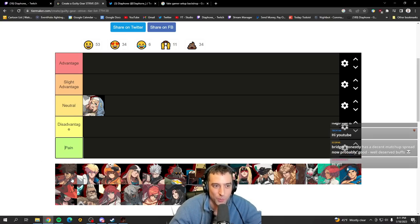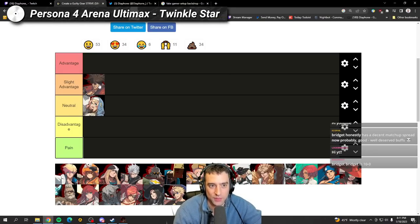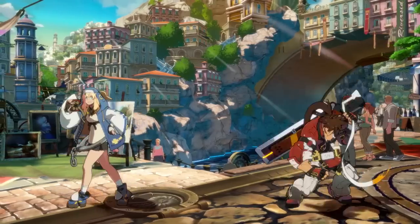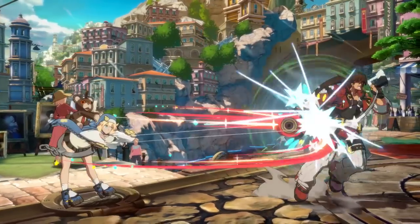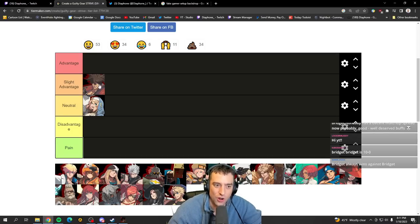First up we have Sol. I actually think it's a slight advantage for Bridget. She has some tools that are really good against Sol — specifically 5S, which walls him out very well. You can kind of spam this button and Sol has to take a lot of risks to get in. He either has to air dash in, which is tough because 5S has good recovery, or preemptively 6P, and you can play around that. So you win neutral pretty handily and your mixup is better than his. The main issue is the damage discrepancy — if he gets in once he could just kill you — but it's hard for Sol to press that advantage.